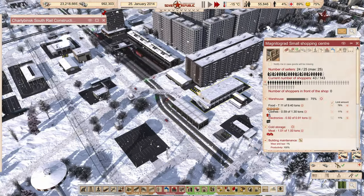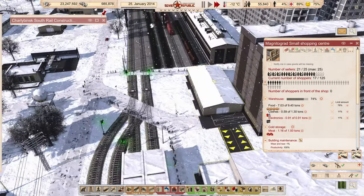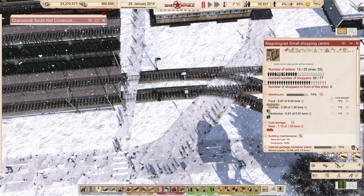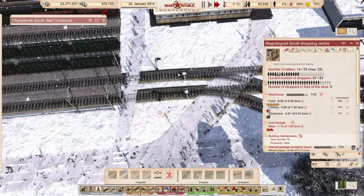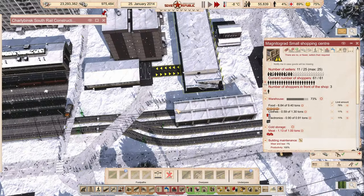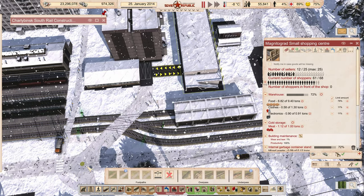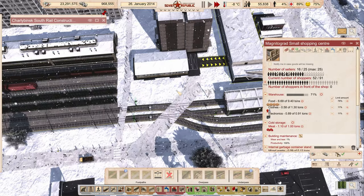We've got 25 workers. How many people can shop this? The only thing that's going to be weird about this now is they're going to come around and basically tag up on this road. I kind of don't want them to do that — it just looks funny. I wonder if I could convince them to use this instead. It looks like they would actually rather go all the way around. They're doing it. I don't want to do this because I think that's going to make it too close.